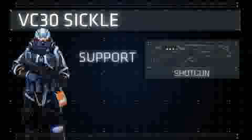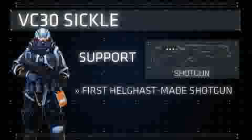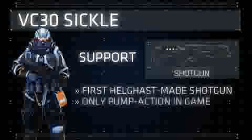The VC-30 Sickle is a brand new weapon and the first Helgast-made shotgun seen in the main series. It is a pump action shotgun that bears resemblance to the Kel-Tec KSG and can be equipped by the Support class in multiplayer.